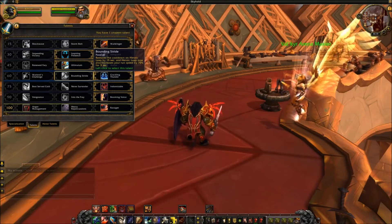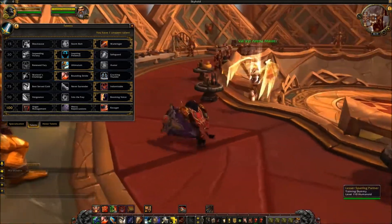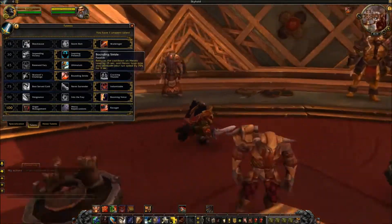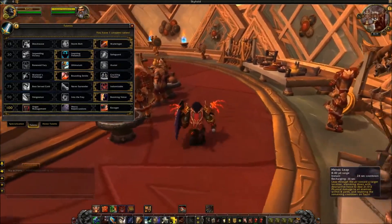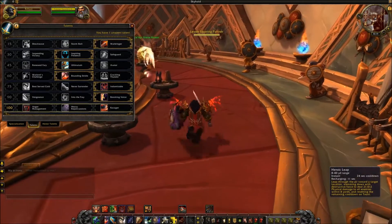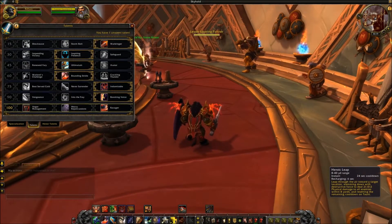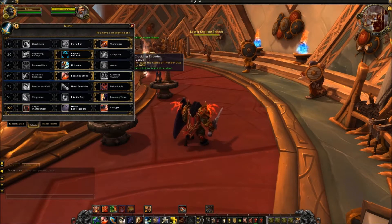Bounding Stride reduces the cooldown of Heroic Leap by 15 seconds and increases your run speed by 70% for three seconds after leaping. Basically you jump, get the increased movement speed, and it's on about a 24-second cooldown if you include the cooldown reduction already given through your artifact weapon.